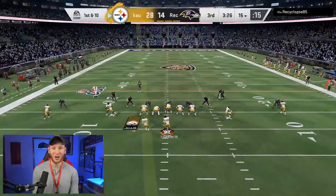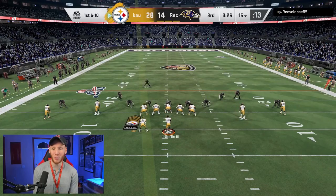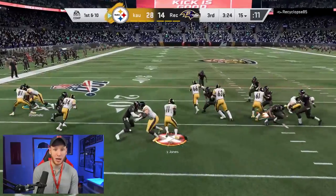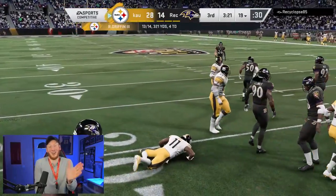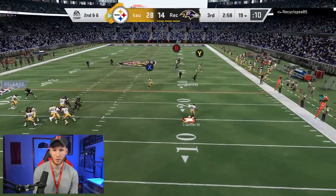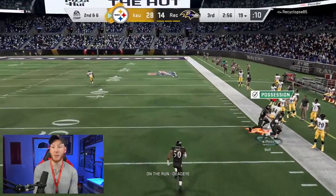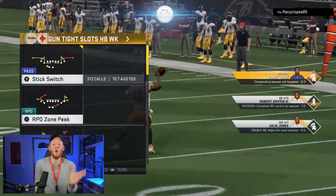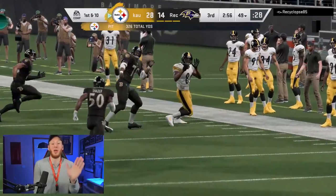We're going to start this half off with the touch pass once again — we'll see if it works like the first time. We have Grab and Go — I made the wrong cut, that could have been a lot more yards. Looking to roll out right here — we got the rollout, Randy. I got to make that read sooner, that was too tight of a window. You don't want to risk making that pass late — you've got to make the right read on time when your opponent breaks down.